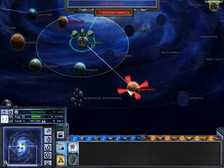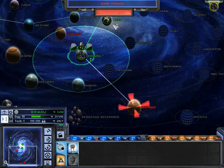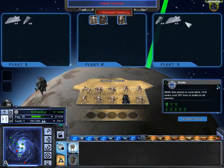Hey guys and welcome back to Star Wars Empire War! In the last episode we took Erendia, and now we're about to take Geonosius as well for their massive producing foundries.